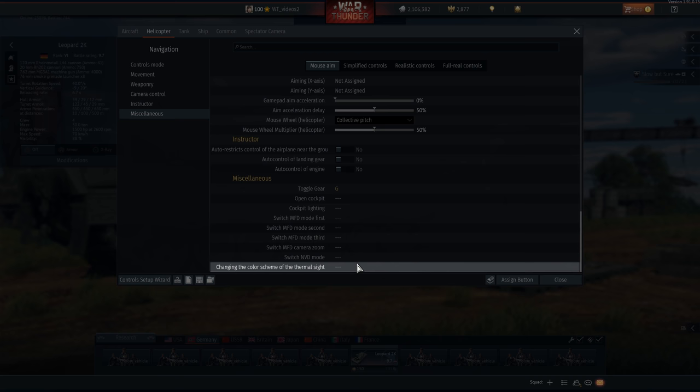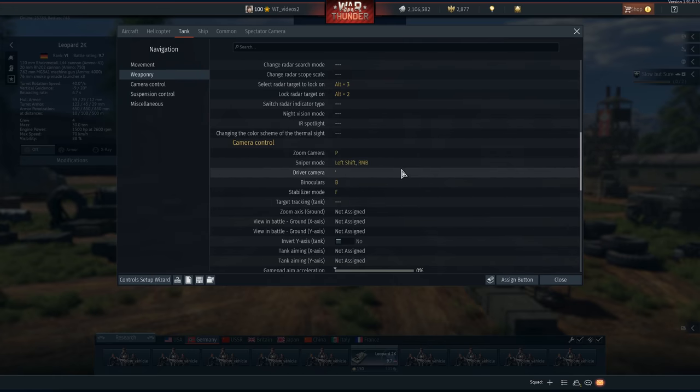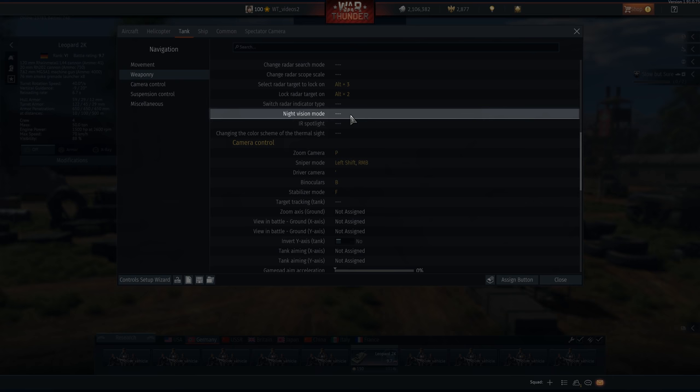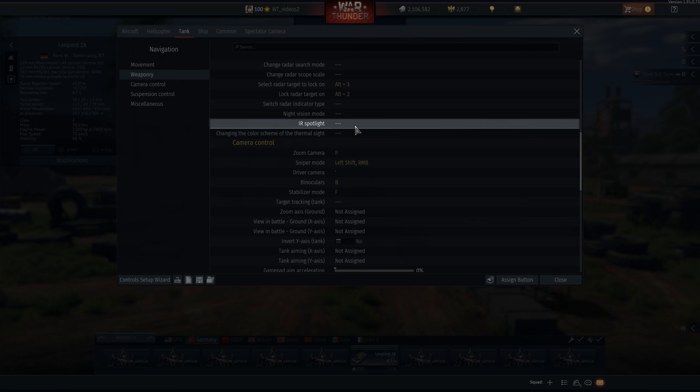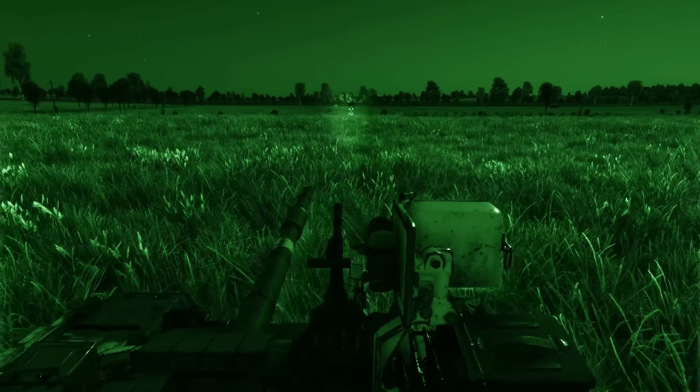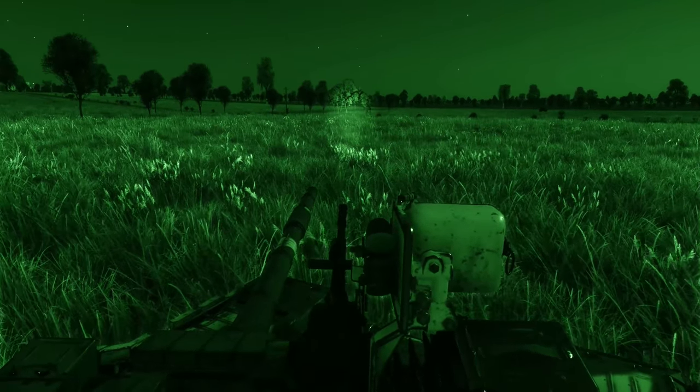The other option is called changing the color scheme of the thermal sight — it inverts the image to show heated objects as white against a black background or black against a white background. If you want to save keyboard space, you can live without this option. Then do the same for ground tech: switch to Tank, then Weaponry, to find the night vision mode toggle. And next to it, IR spotlight — you can use it to additionally light up the night with a powerful infrared spotlight.